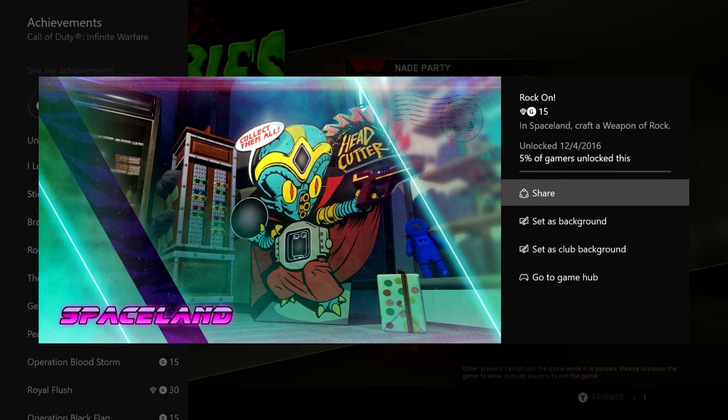In Spaceland, craft a Weapon of Rock — that is our achievement. That is 15 gamerscore and a rare achievement. Thank you guys for checking out the video. Make sure to like, comment, subscribe, and check back to Nile Gaming for more.